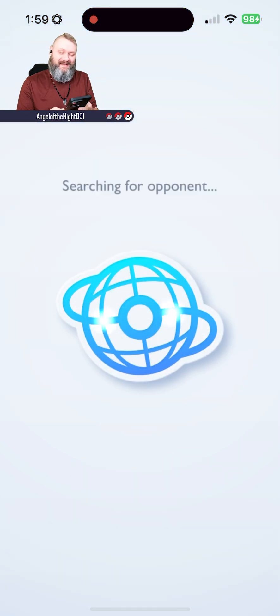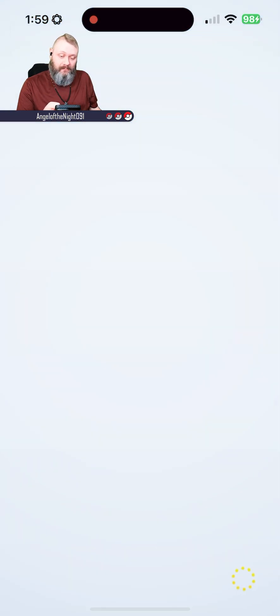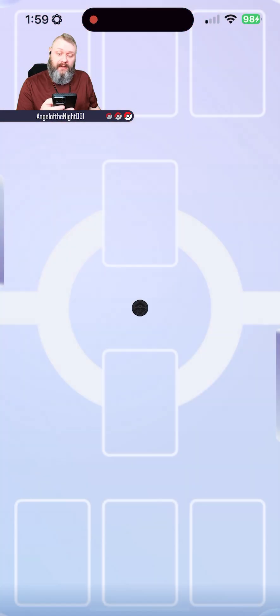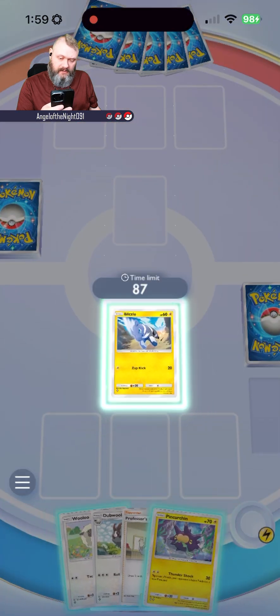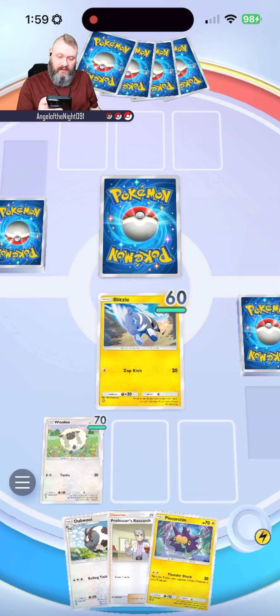Let's try it again — that's all you can do. You're going to win some, you're going to lose some. We got our butts handed to us by that last team, definitely. We are going second, so we're going to be able to get energy onto our team right away. Let's go with Blitzle and Wooloo. I'm going to leave Pinarchin off for now. Start the battle — we're up against another Blitzle!